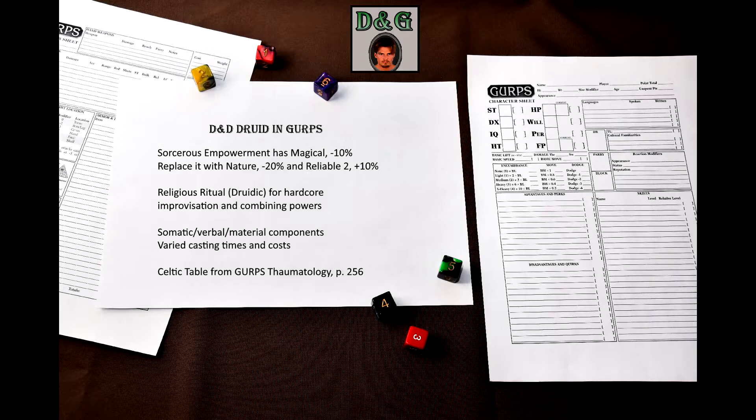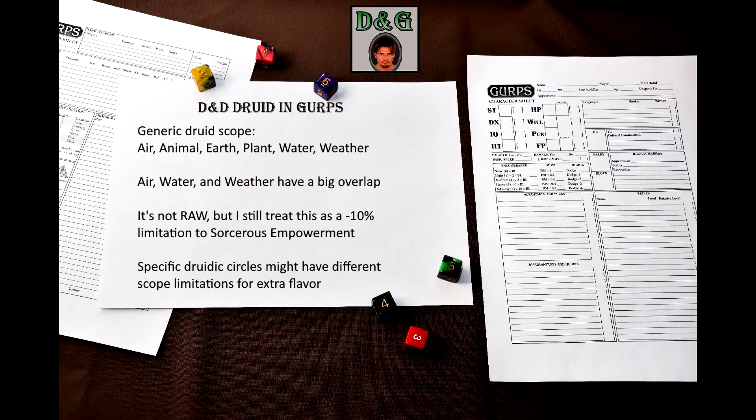Just like for most other spellcasting traditions, I require druids to take somatic, verbal, and/or material components for their spells, and allow them to vary casting times and costs. For critical failures, use the Celtic table from page 256 of GURPS Thaumatology. The druid must have a thematically limited spell repertoire.